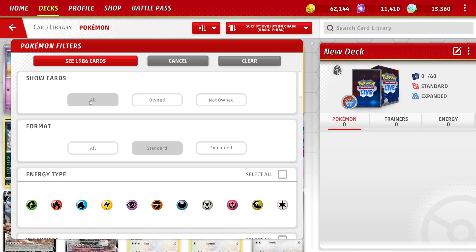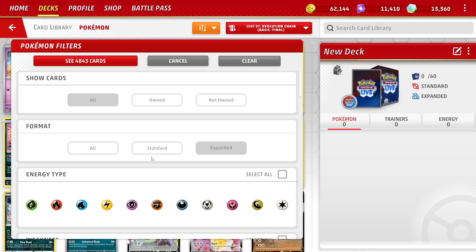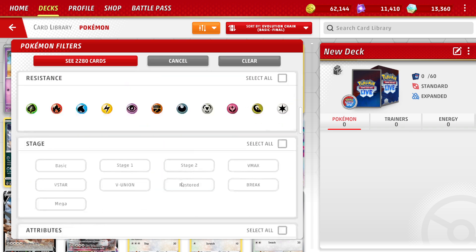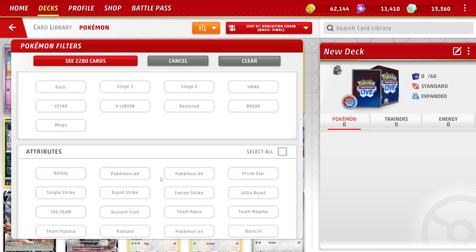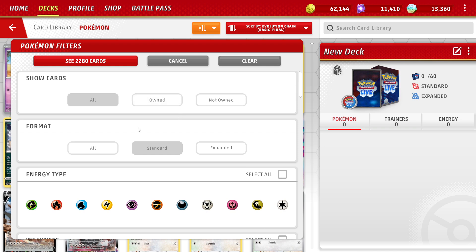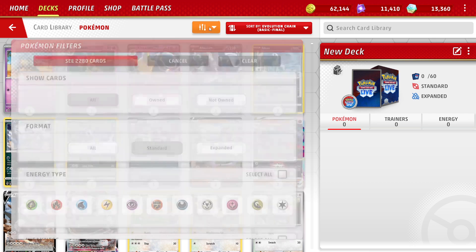Within the deck builder, you want to see all cards, not just what you own necessarily. If you're building a standard deck, you do it through the standard section. You can click to expand if you want to build an expanded deck — though the better way is to go into the screen where you would play from expanded and click the deck builder there; it works a little more smoothly. There are 22,280 Pokémon cards to choose from.